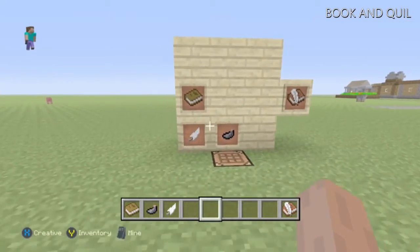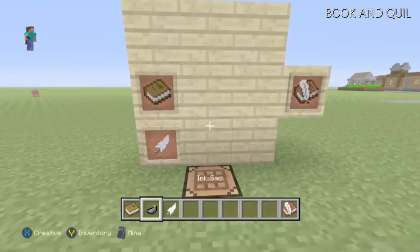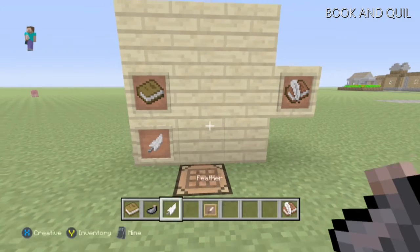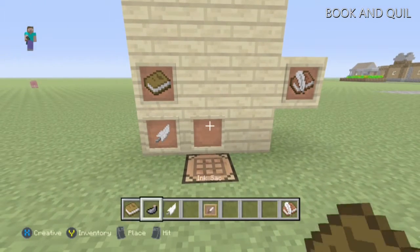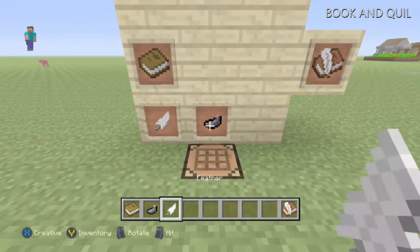Without further ado, let's get into it. You need, in the corresponding order: ink sack, feather, and a book. These items will create the book and quill.